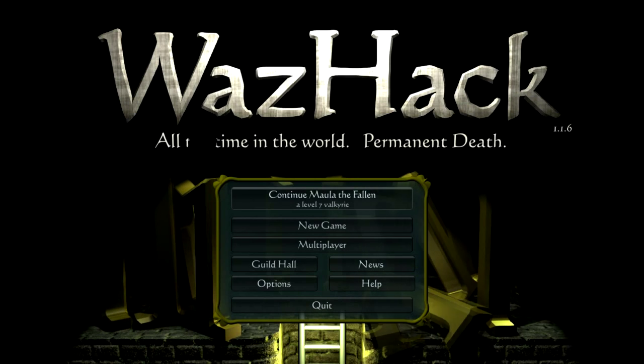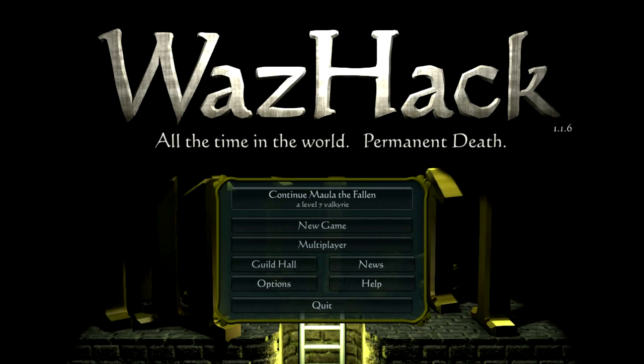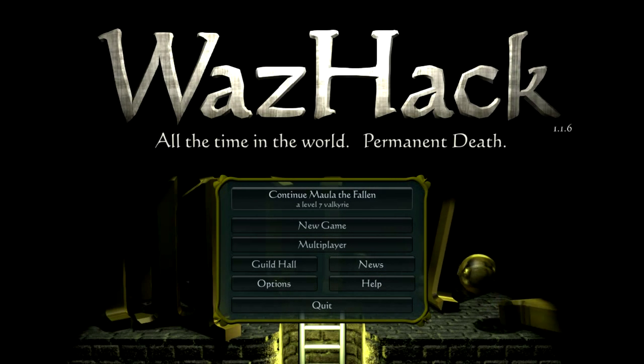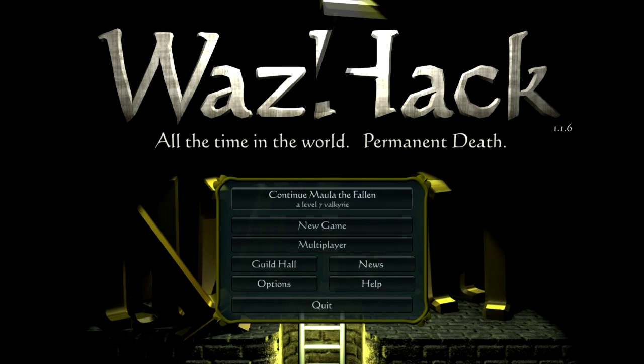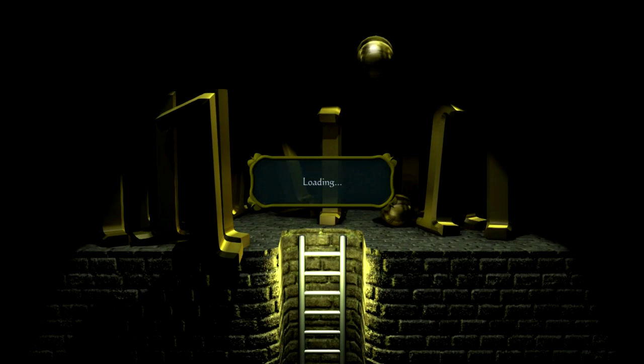Hello all, welcome back to Let's Play WozHack. Last time, we plunged Maula the Fallen, a level 7 Valkyrie, way down into a previously unexplored part of the dungeons of WozHack in search of the Amulet of Yaw. So this time, let's pick up where we left off.